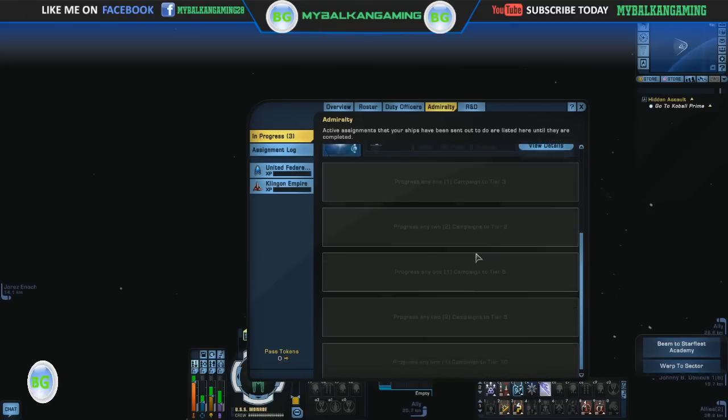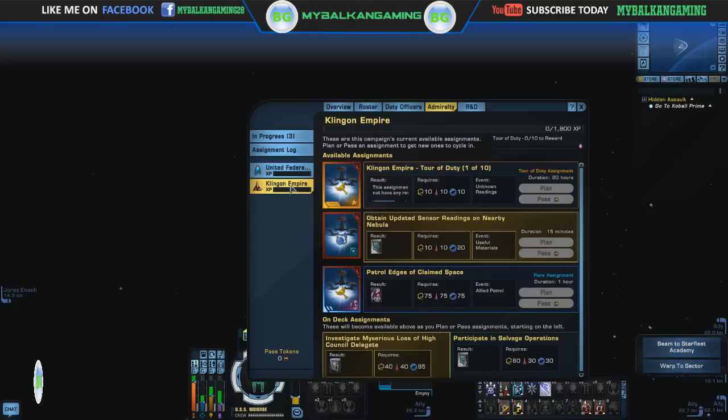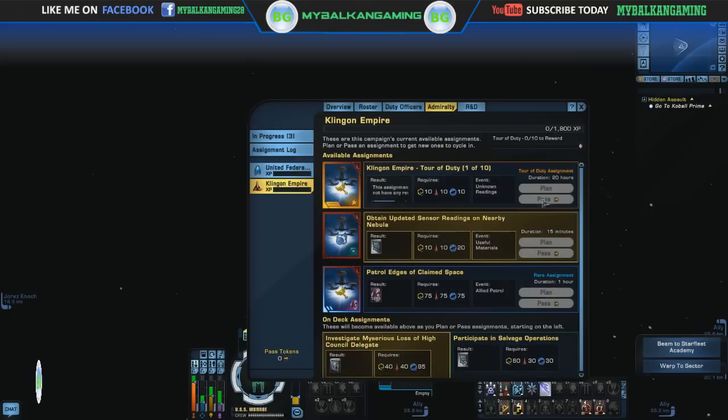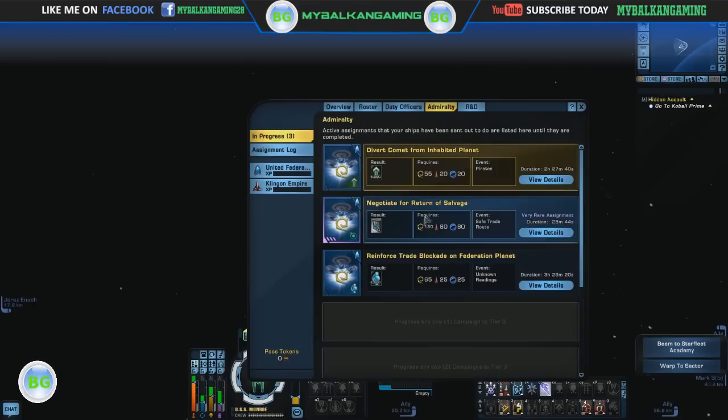By progressing in the campaign we'll unlock more assignment slots. Here is the Klingon campaign. First up is the Tour of Duty — that's a 10-mission assignment chain. We'll do that one later on when we unlock some of these assignments.